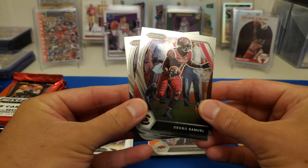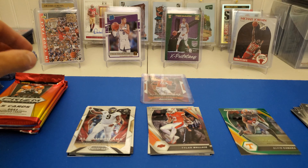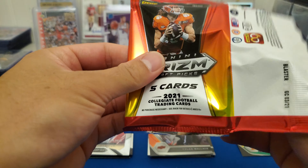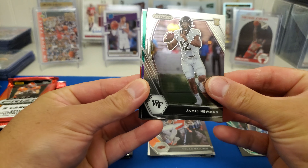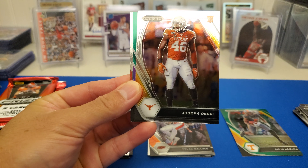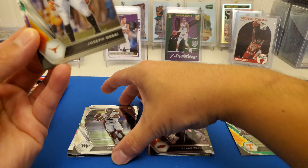Next pack. Asante Samuel Jr., Tylan Wallace, Sean Wade green, Chase Claypool, and a Derek Goff.